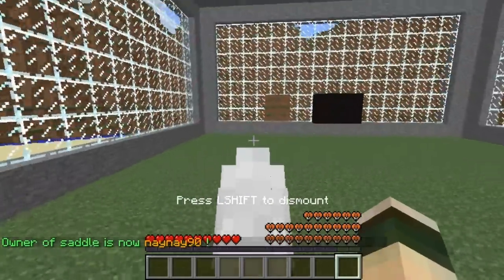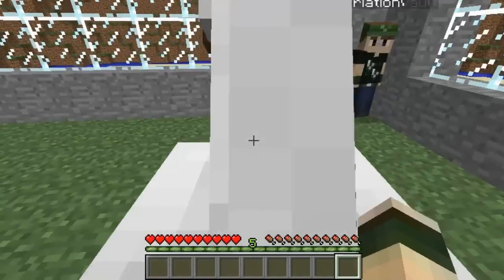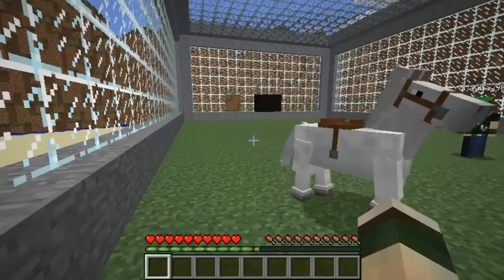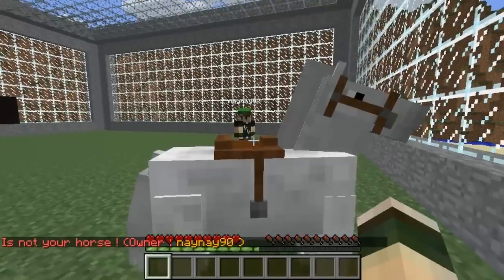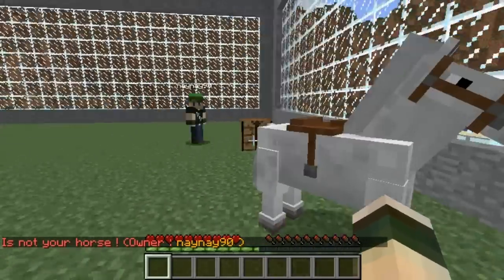No one else can use it now — so you can right click it, you can ride it about, but no one else will be able to get on. I'll just show you an example of a player trying to get on that can't. As you can see I'm not actually an owner; if I look at it and try and get on, it says Nene Night is the owner — I can't actually use it, I can't get on, I can't do anything to it.